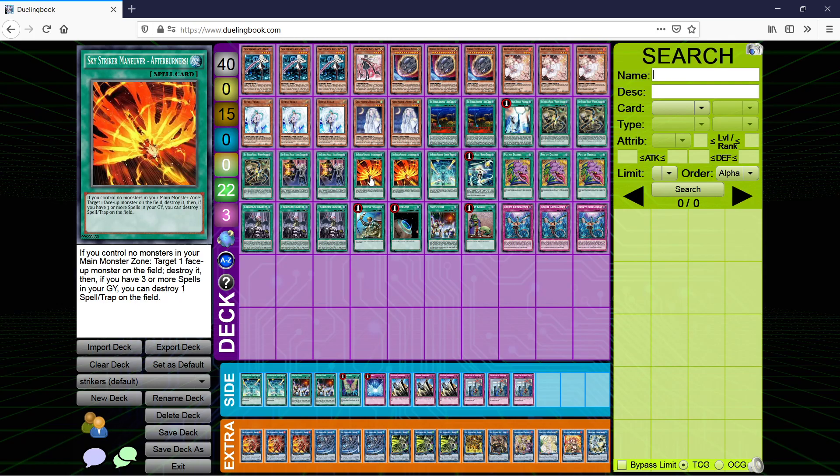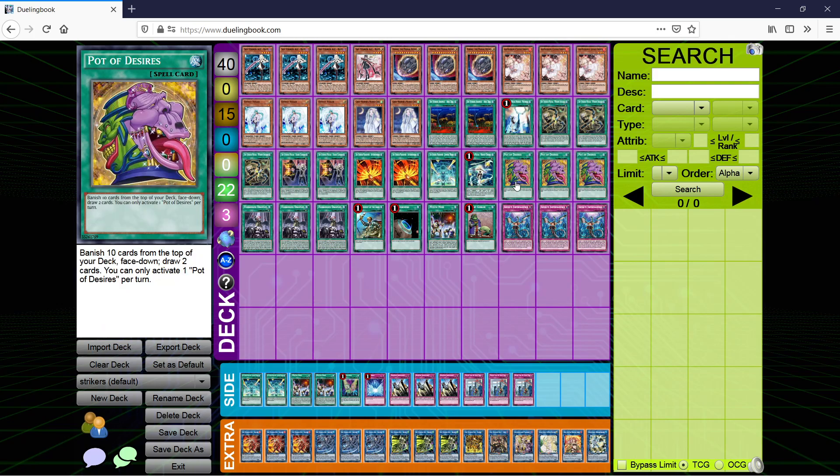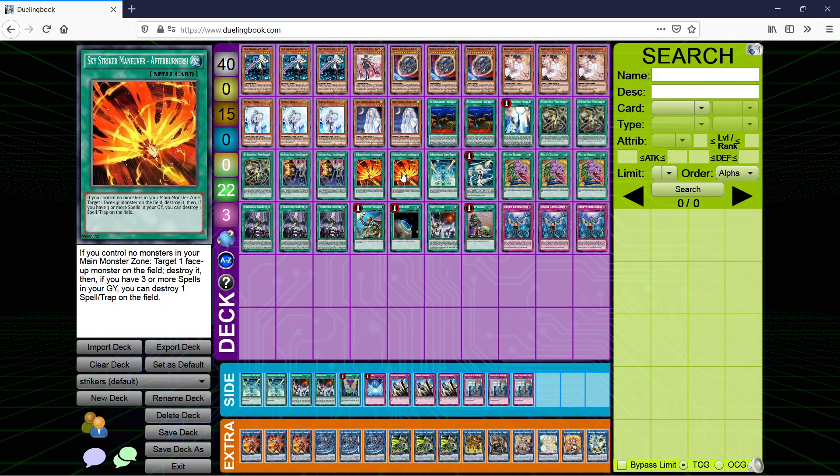Afterburner — this is your premier board-breaking card. Pop a monster, throw more spells in the graveyard, pop a spell. You want to run this at 2 because you're running Desires, and you always want to have at least one copy in your deck because it's how you break boards.